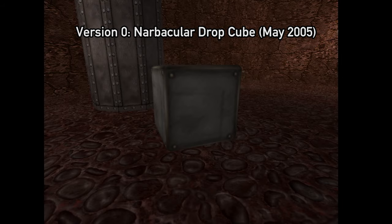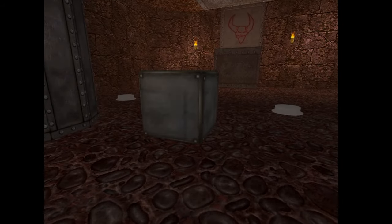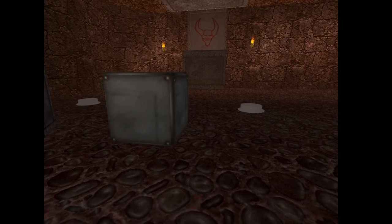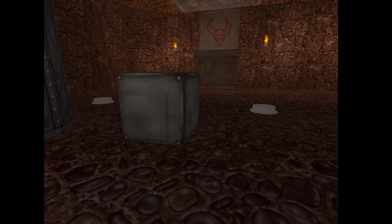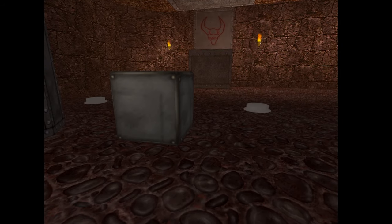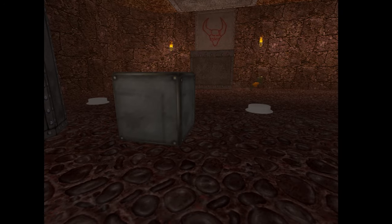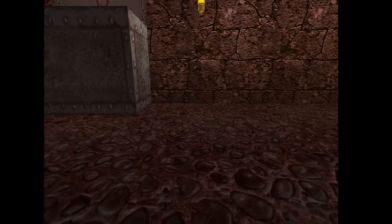This is how the cube looked in Narbacular Drop, the college project that inspired Portal. The cube cannot be picked up; instead it must be dropped onto a button using a portal. For those of you who don't know, Narbacular Drop was the capstone project from a DigiPen team called Nuclear Monkey Software, who were all hired on the spot by Gabe Newell after he was presented with the game.